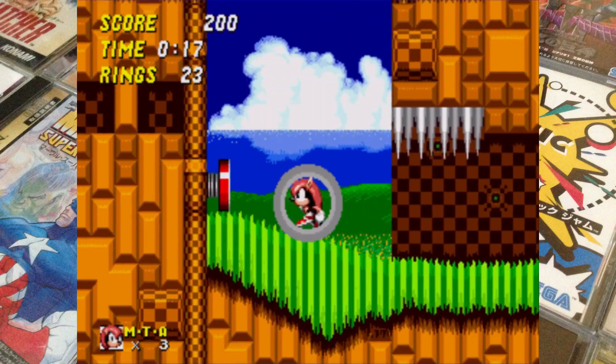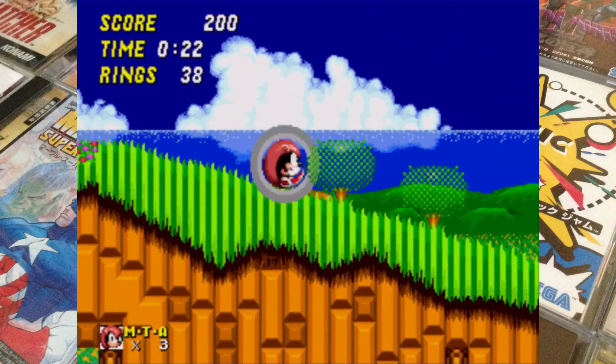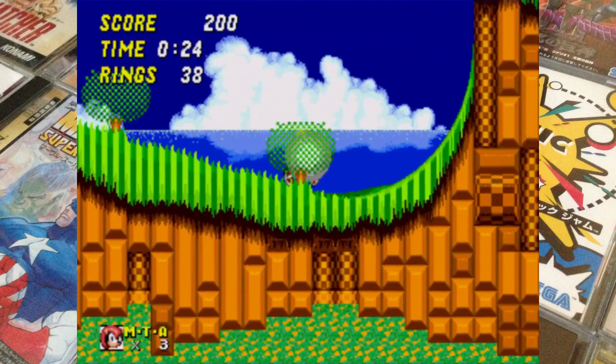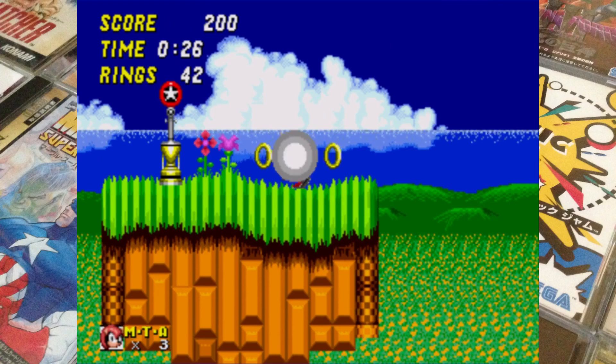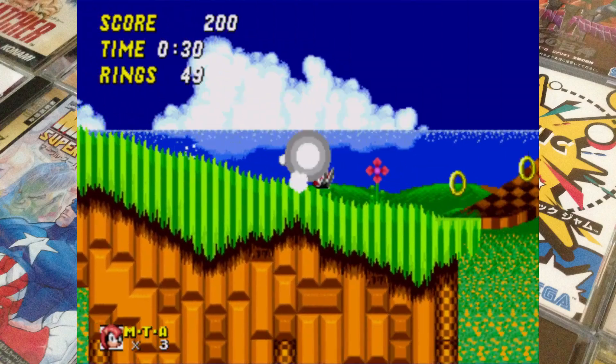This basically does what it says on the tin. You can play as Mighty the Armadillo and Ray the Flying Squirrel in Sonic 2, and they have been implemented perfectly. They both handle exactly as they do in Sonic Mania, and their sprites are also based on the artwork in said game.